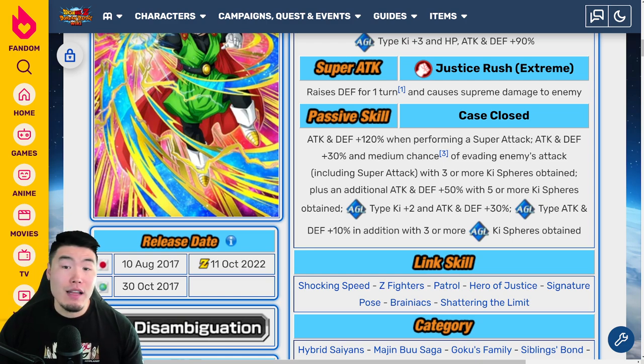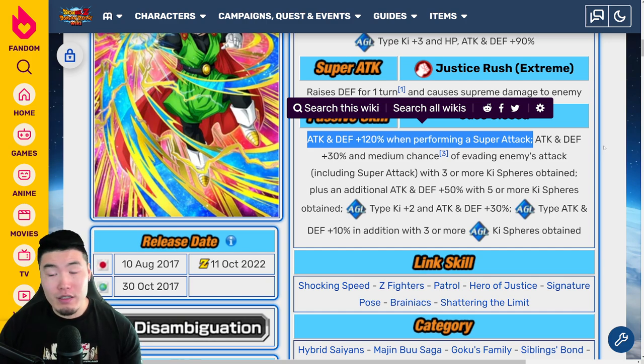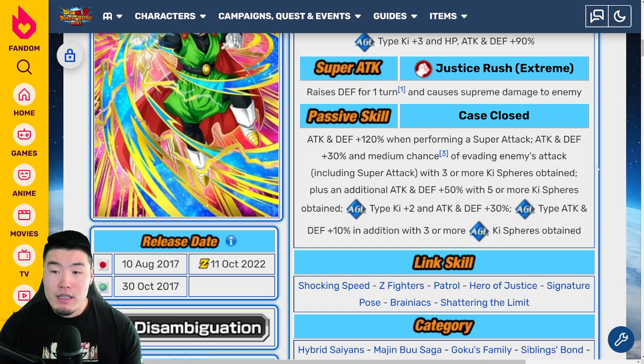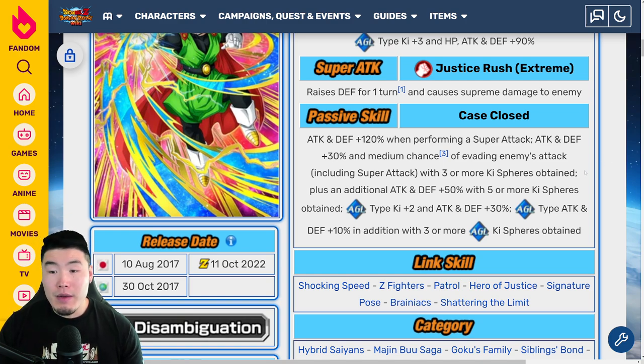Good support for AGL-Types, but the rest of the passive is okay. He's definitely not going to be a slot 1 unit because he only gets this Attack and Defense buff when he's attacking, so if you put him in slot 1 he will get punished in harder events. The medium chance to dodge is nice, and he gets a few more buffs with certain Ki spheres obtained. The issue with this guy — and the rest of the awakenings — is that they're not orb changers. If they were orb changers it'd be much easier to get the Ki spheres needed to activate their entire passive, but without changing orbs it's going to be difficult on a lot of turns to get 5 Ki spheres.